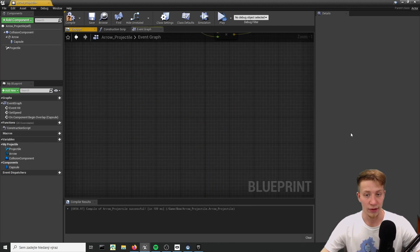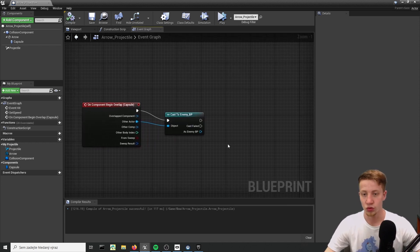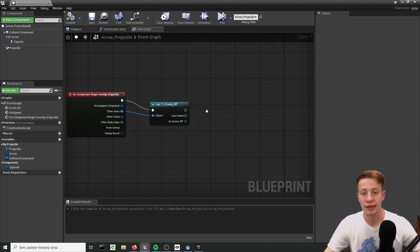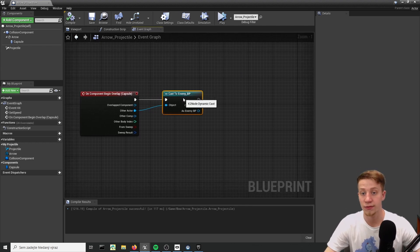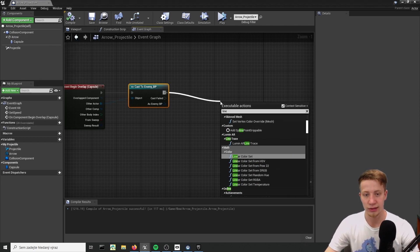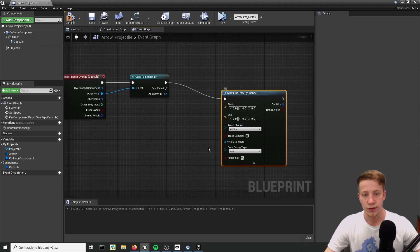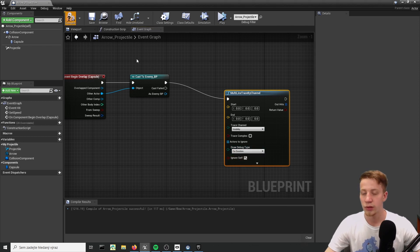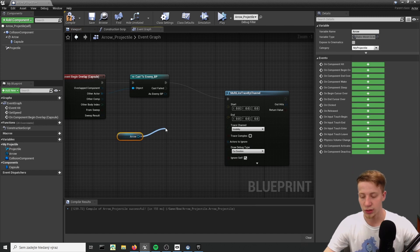On event begin overlap, let's start by casting to Enemy BP. Now what you want to do is shoot a quick line trace because we need something that will figure out what specifically I just shot - what kind of bone did I just hit. So let's put here a line trace by channel and we will use visibility. Let's use draw debug type to for duration because we want to see what we are actually hitting. For our start and end let's put here our arrow - get actor location. Connect it right here.